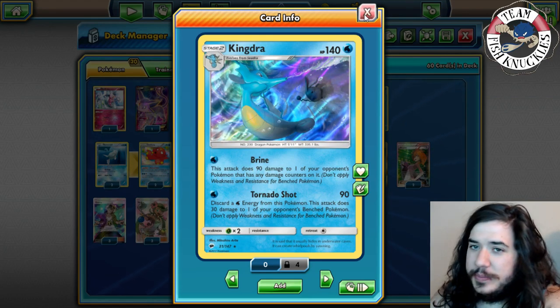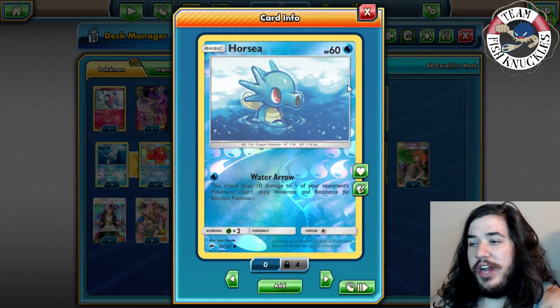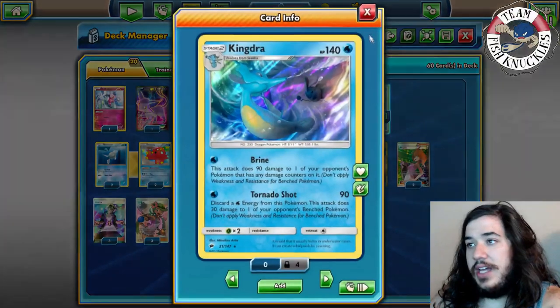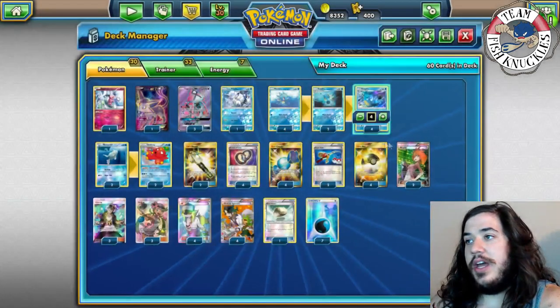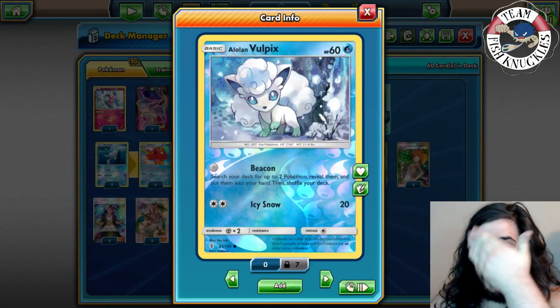The list plays four Horsea with Water Arrow — does 10 damage to one of your opponent's Pokémon, which can partner with the Brine attack. It also plays two Seadra with Water Arrow doing 30 damage to one of your opponent's Pokémon. So it's a four-two-four line, plus one Vulpix to use Beacon to search for two Pokémon.